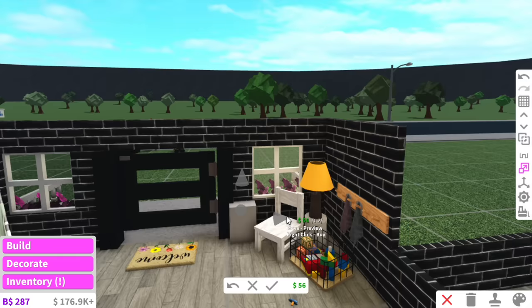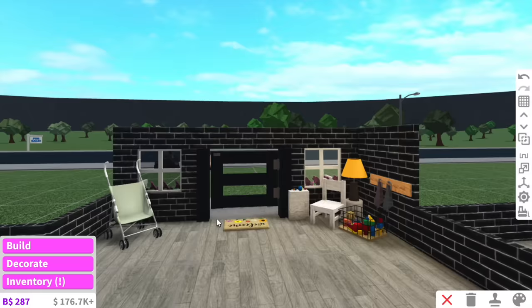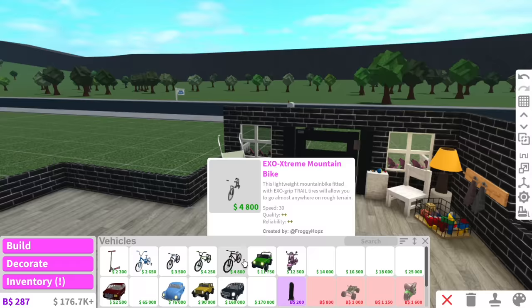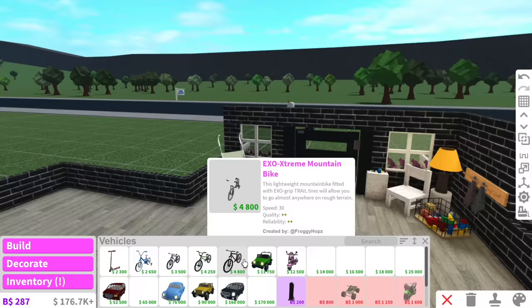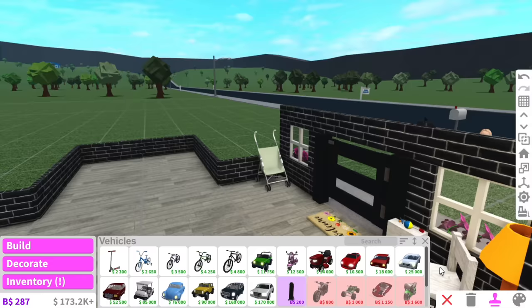I just thought of something really funny. In some entryways people have their car keys and house keys hanging up at the front so they won't forget them when they walk out. Instead of having car keys hanging up, I'm actually gonna put a dummy and a pacifier. Look how cute that is - when little baby Alaska's walking out the house she's like 'oh my gosh, I forgot my pacifier!'